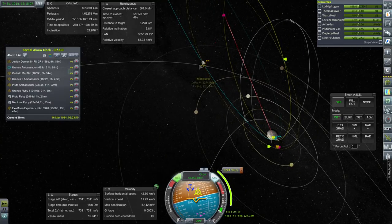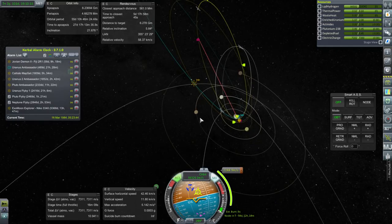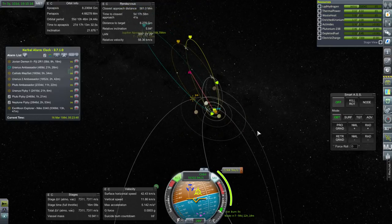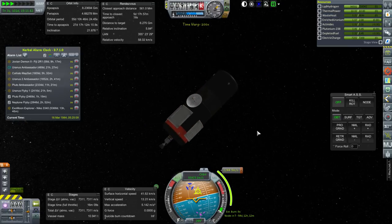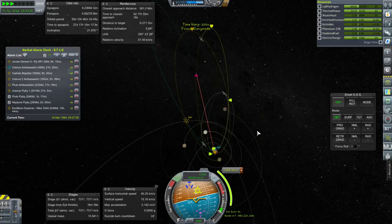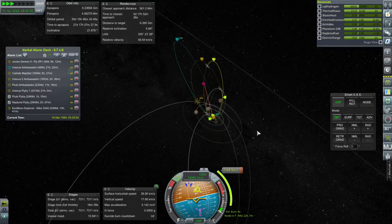I'll take this maneuver for now, and the other Jovian Demon is not coming in for 58 days. We'll do this and see if it works at all — and see if our tank blows up. It cooled down during time warp, or at least it seems to. I think it was just proximity to Jupiter, which we will soon fix.